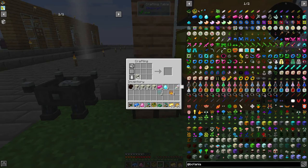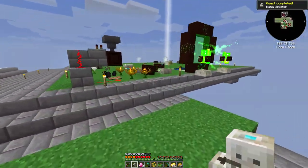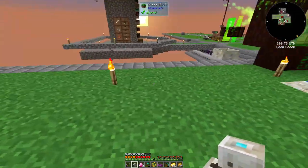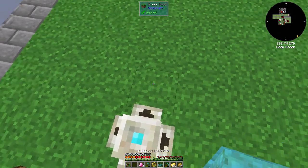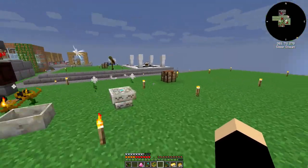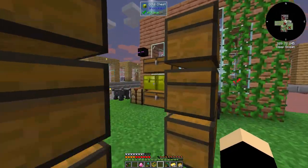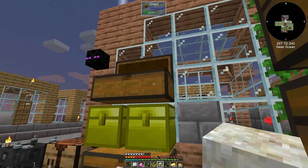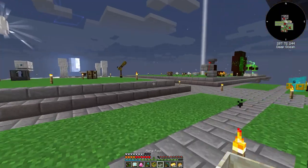I'm actually kind of glad I made all this extra stuff - this will actually help us set up automation. So as you can see, this thing's cool. I might set all that up over here. We'll center that there, make another mana pool, and grab the tablet because that's how we're going to transfer mana.